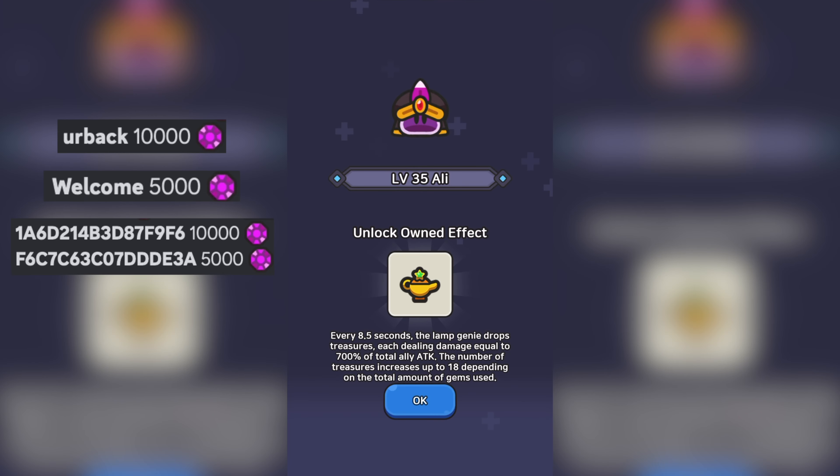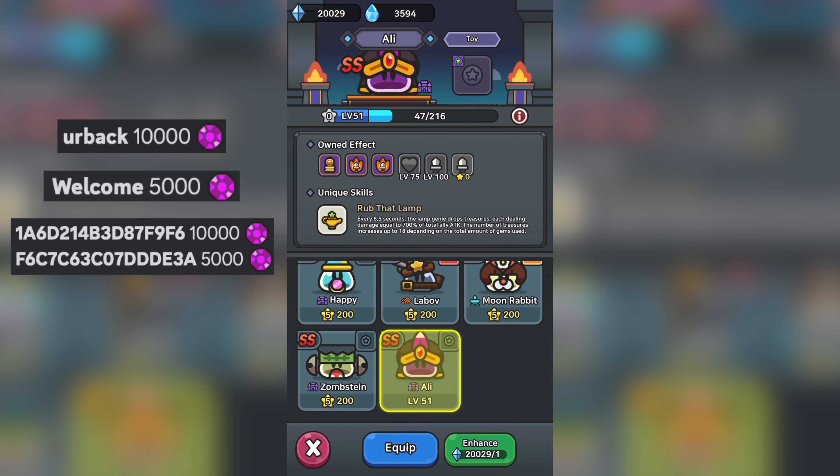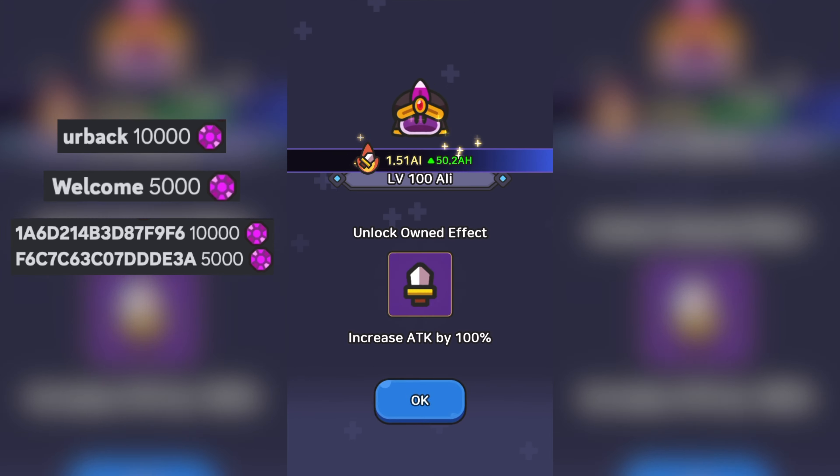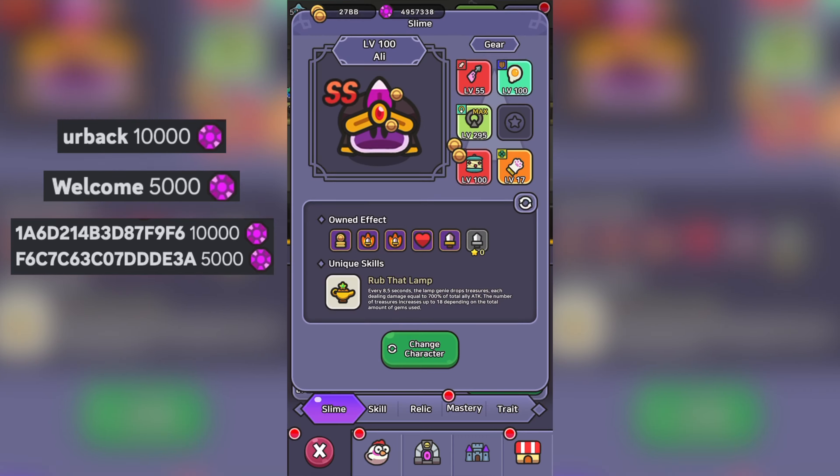I have all the available coupon codes here to the side of the screen before we start our very early review of the new Slime Alley in Legend of Slime. Some of these coupon codes are extremely long, so just go ahead and input them while you listen to the video. There are currently four working coupon codes — two from the past week and two legacy codes included for all the new players. If you could let us know in the comment section if they worked for you, that way we know if they are still working after the release of this video.